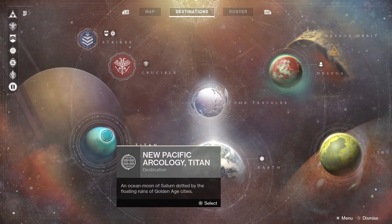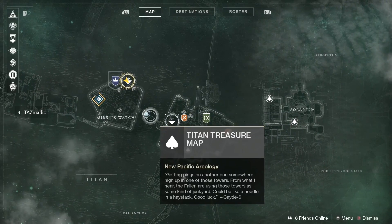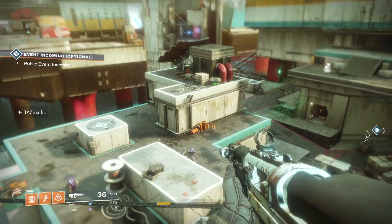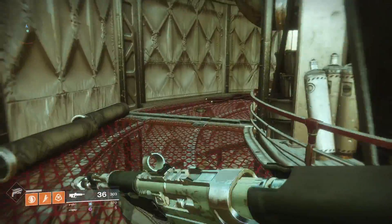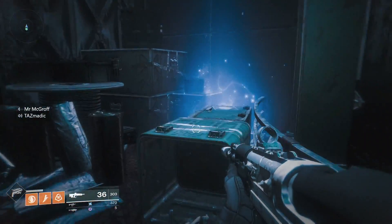Then you'll want to head to Titan because that's where you'll find them. The first one's location is not too far off from where you spawn in Siren's Watch. You'll need to head in this direction right here. Travel a little ways around the corner and it'll be waiting for you at the end here. There you go.